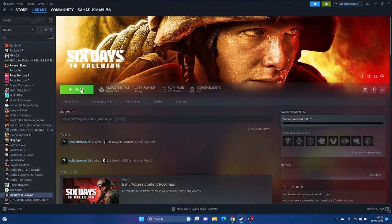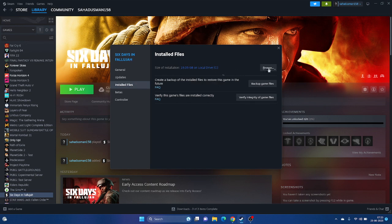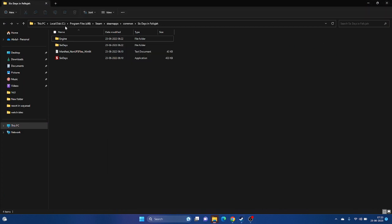If it's still not working, the next step is to not launch the game from Steam directly - launching from Steam might be an issue in some cases. Instead, launch the game from the installation folder. Right-click the game, go to Properties, then Local Files, and click Browse. That will open the installed folder. The path is: This PC > Local Disk C > Program Files (x86) > Steam > SteamApps > Common > Six Days in Fallujah. Launch the game from there.